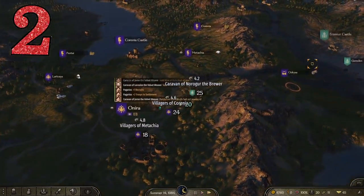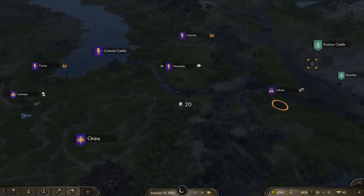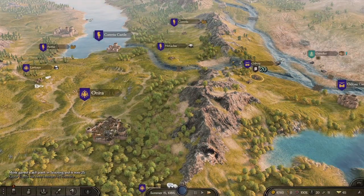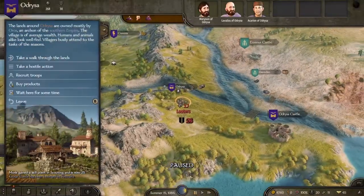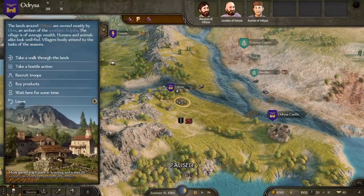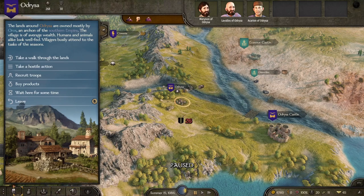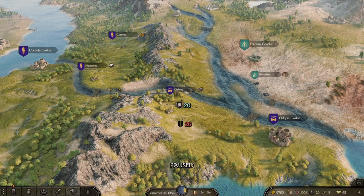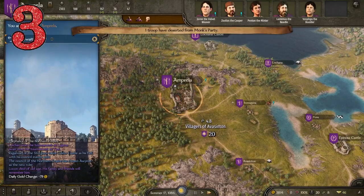Someone commented that they couldn't figure out how to get into their inventory and party screen without being at a town. Obviously when you go to a town you get a mouse icon and can scroll down to access your bottom bar. However, on console all you have to do is hit Back — B on Xbox or Circle on PlayStation — and hey presto, you have a mouse icon you can move around the screen to interact with the various buttons.